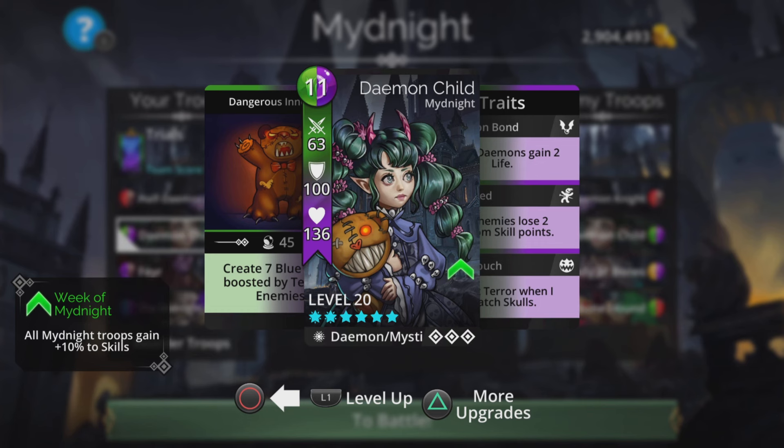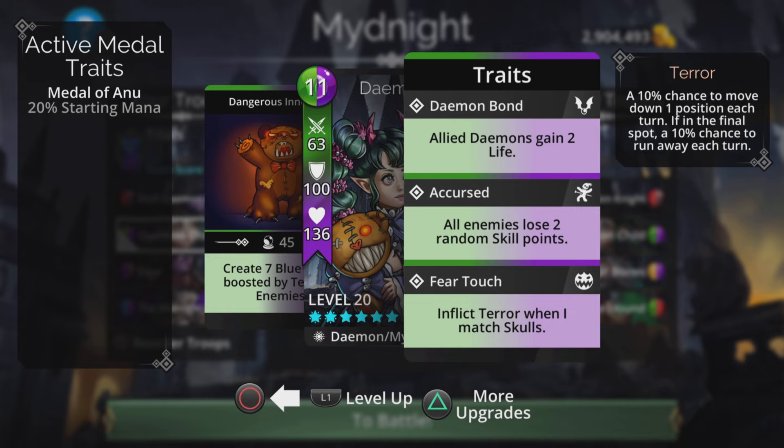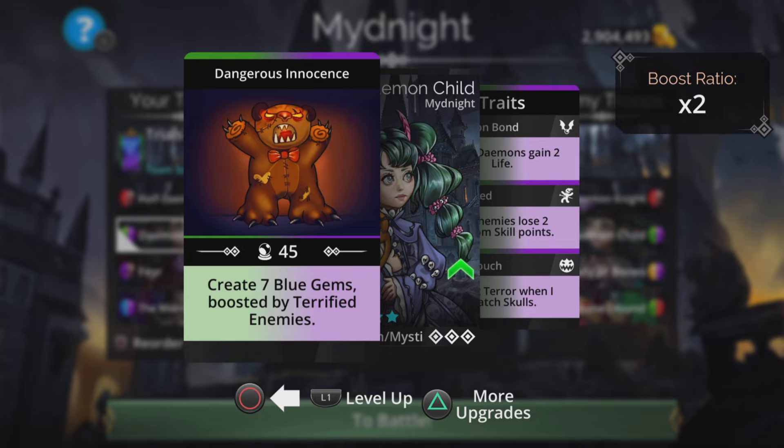Daemon Child is also useful in this team: creates seven blue gems, boosted by terrified enemies. She can also inflict terror when you match skulls, but that only comes into play if you lose the top troop. The idea is to cast her first when all the enemies are terrified — that times-two ratio means an extra eight blue.